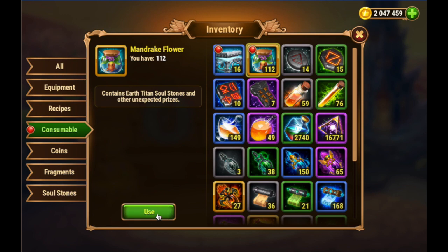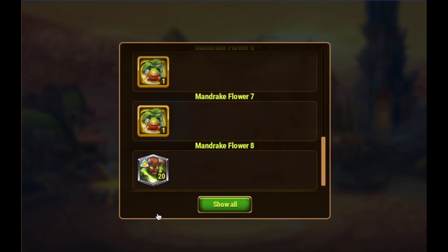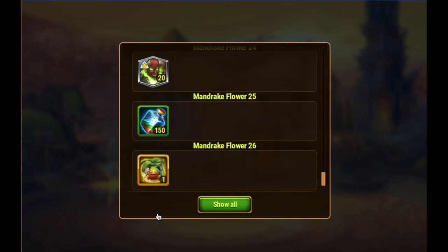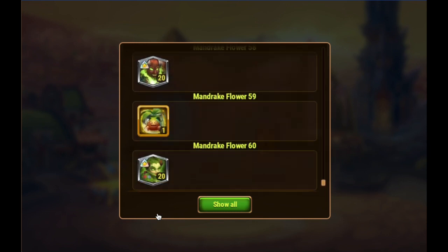Now we have 112 Mandrake Flowers. There's the avatar for the Mandrake Flower. We're getting some gold, Titan Potions, Titan Skin Stones — Avalon, Angus, Sylvia. We're getting a bunch of Earth Titan Soul Stones, and some gold — nice. And we're getting these Hungry Mandrakes; they're not as frequent as the Mandrake Flowers, but that's understandable because the Hungry Mandrakes do drop those Eden Soul Stones, which is what we want.